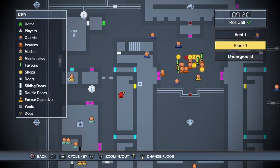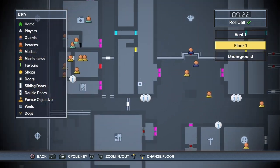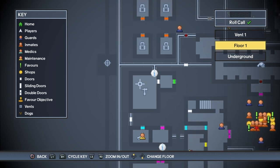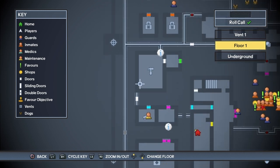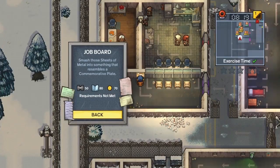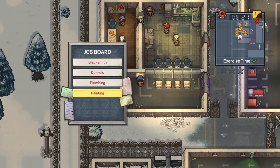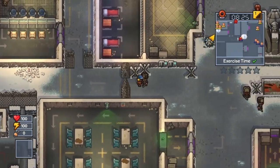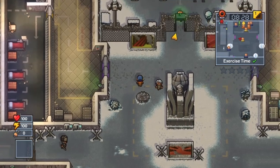I'm planning to do a perimeter breaker again. What I might do though, is get the blacksmith job and dig from there to get out. I need 50 strength and 80 intellect — that's going to be a pain to get. It's exercise time at the moment so I can get my strength up.